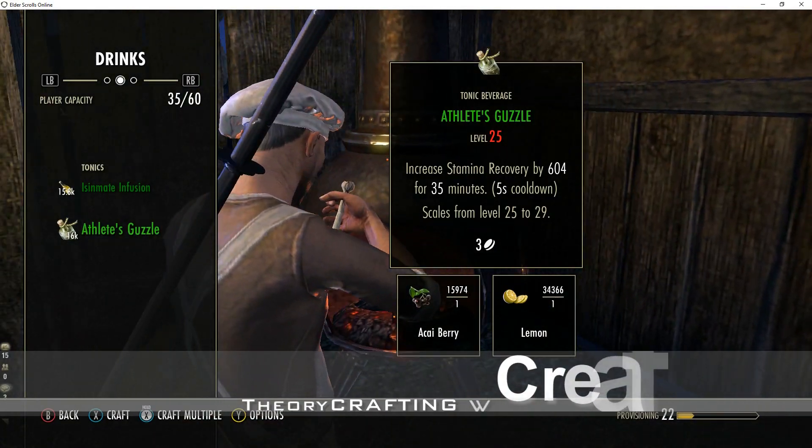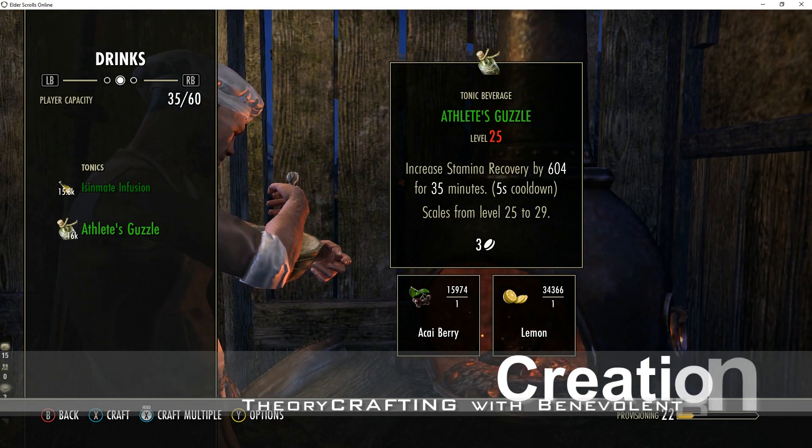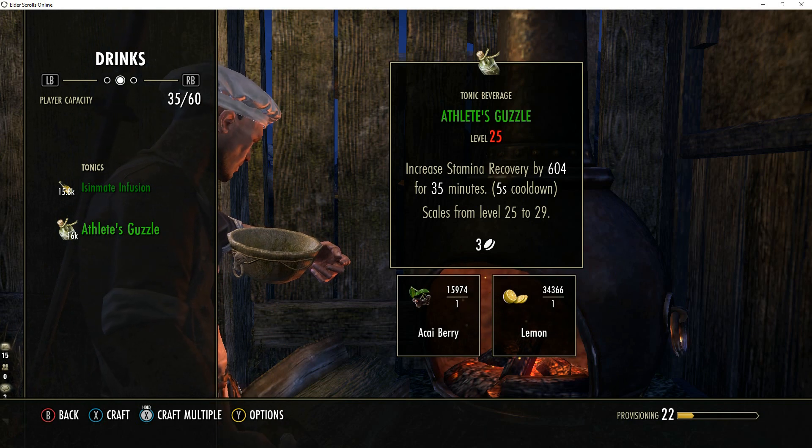Now, let's take a look at Creation. We're going to repeat the same test, just at the next tier, and we're going to set the quantity and go.